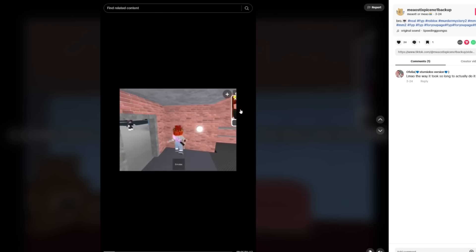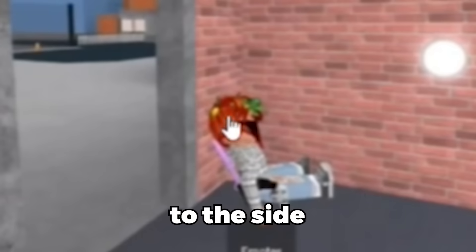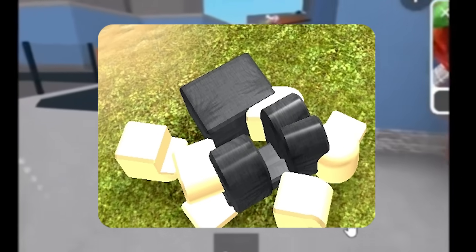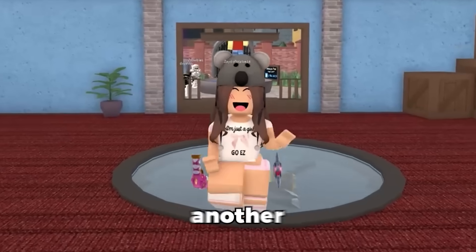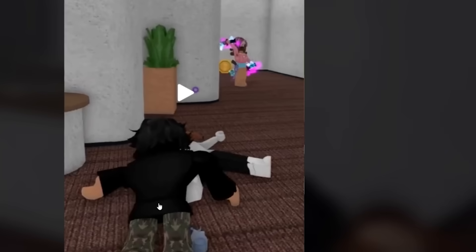Here's another video of a girl doing the fake dead body trolling. Again you need the face cam — she's just adjusting her face to the side so it looks like she's dead. Because you know how sometimes in MM2 when bodies die their angles and positions are very weird. I don't have a face cam, but if you guys do you can definitely try this. But there's also another way you can do the fake dead body trolling — I saw this TikTok and I have to show it to you.